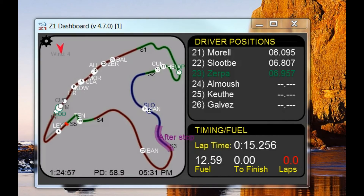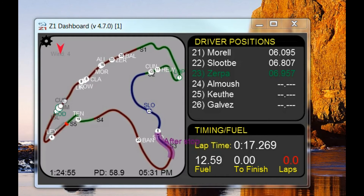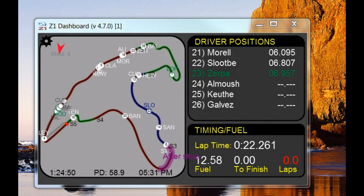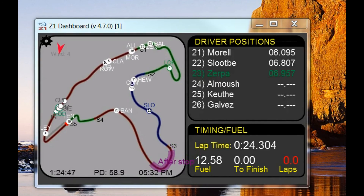This highlight snake helps you determine when you should make a pit stop by telling you if you are going to come out in clear air or if you are going to come out ahead or behind someone that you happen to be racing.